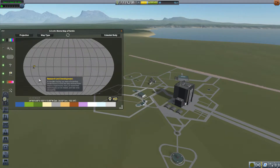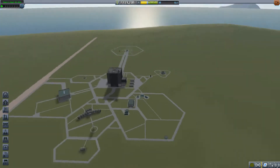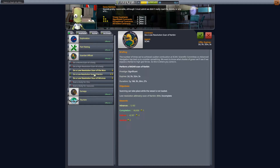We have installed a ScanSat mod, which lets us scan the planet, which is what we're going to do. And now we're going to accept a mission. These new missions are from ScanSat. And what we're going to do is a low-resolution scan of Kerbin, which is exciting. The goal here is to get 85%, which seems like we can do it, right?